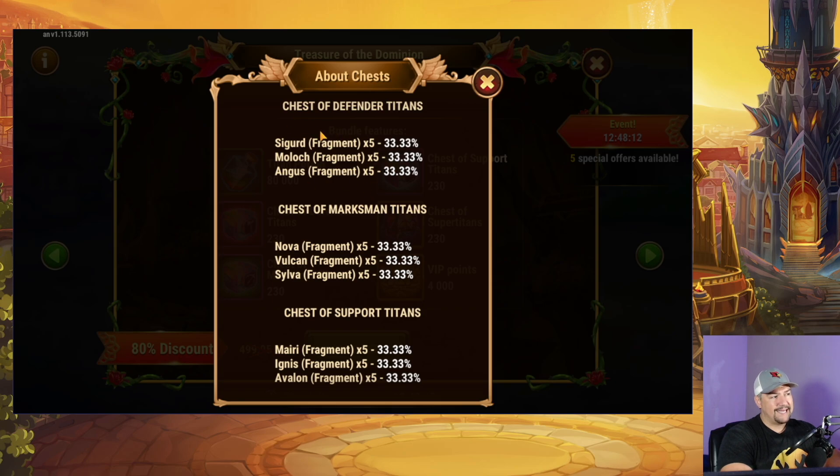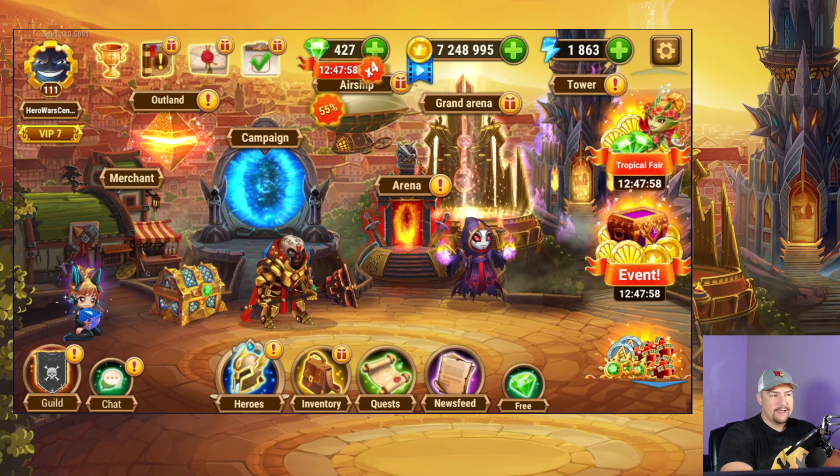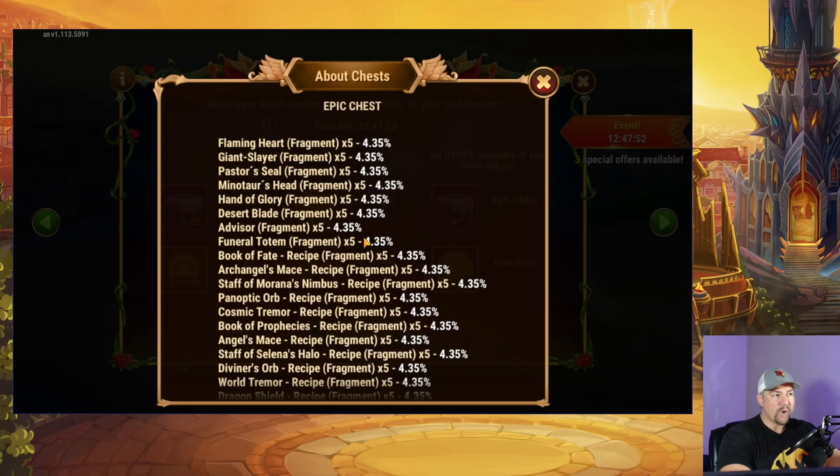It gives you the percentage chance that you're going to get whatever fragment out of the different chests — chests of Defender Titans, Marksman Titans, and Support Titans. You can see Defender, Marksman, and Support. So any bundle, any purchasable thing, any box, anything anywhere — you can see here, Epic Chest — there's an eye icon. This is now a part of the in-game user interface.